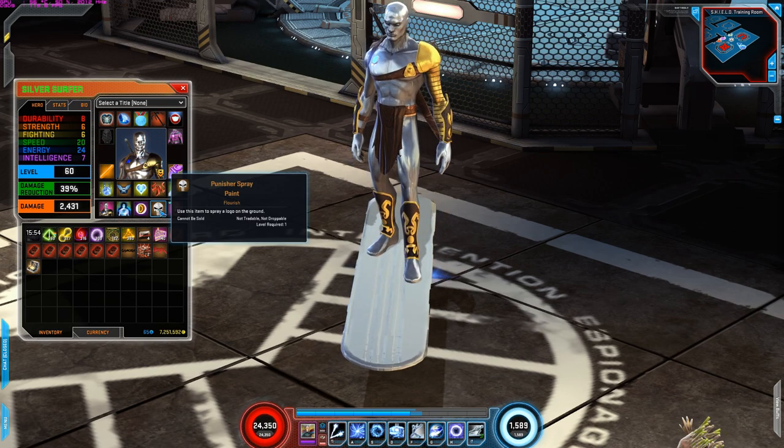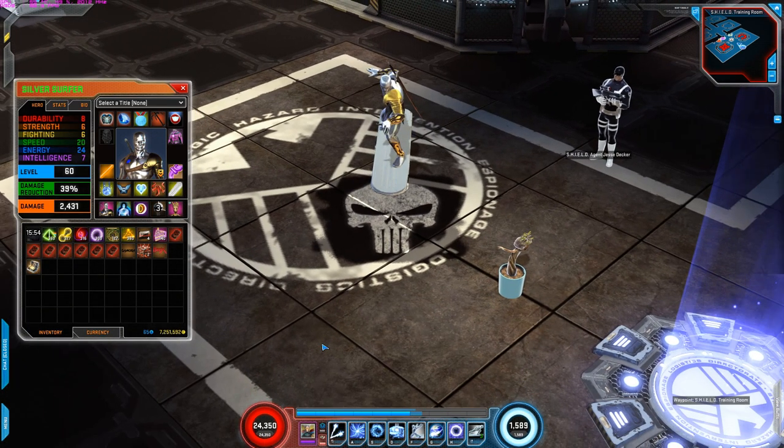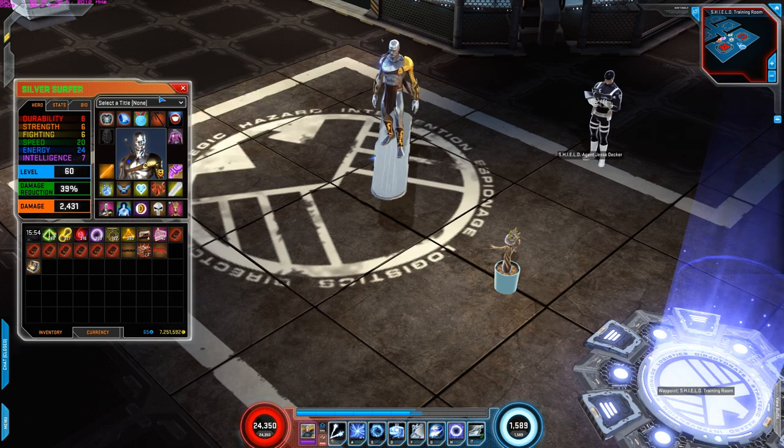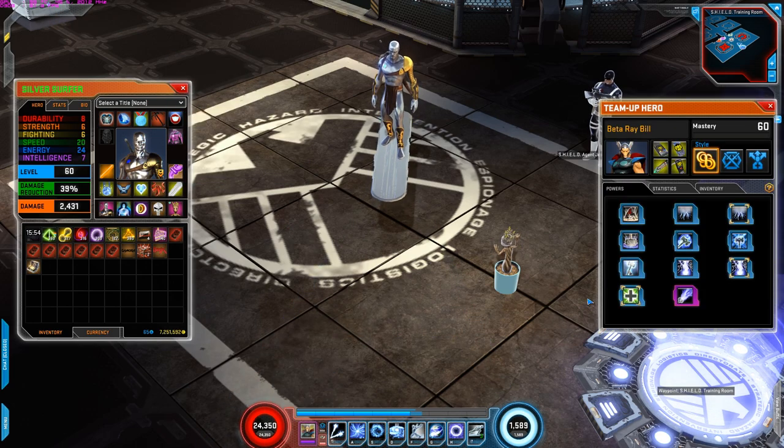For the insignia I'm using Insignia of Captain Marvel — when you hit with any power, you and your allies gain damage rating increase, energy and physical damage rating increase, and defense rating for eight seconds. This also grants me defense rating and brutal strike rating. For the flourish I'm using Punisher, which I think looks cool. For the pet I only have plus three speed, and for team-up I use Beta Ray Bill.